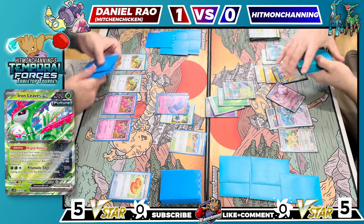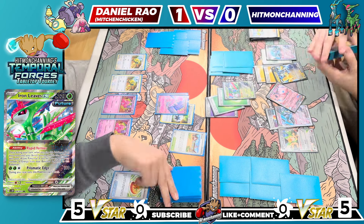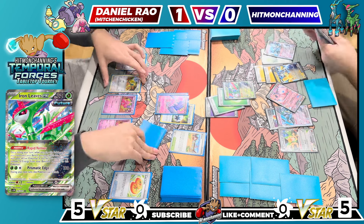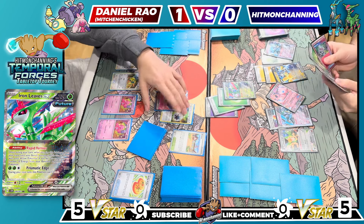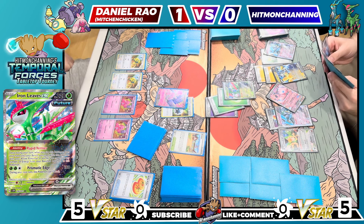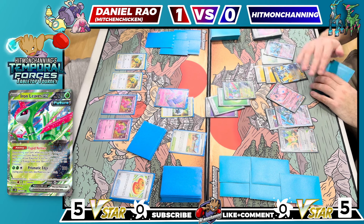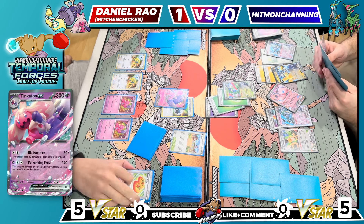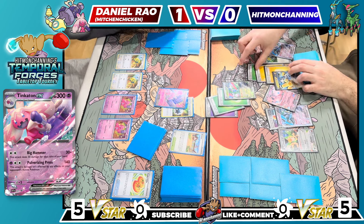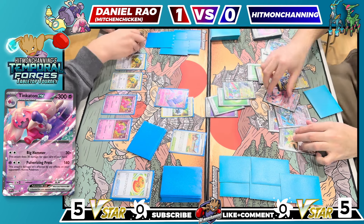I didn't attach for turn, so I can get an attachment off. I'm doing about 180 to 220 damage. 220 is pretty solid. I'll attach to my Iron Hands and go for Prismatic Edge for a nice 220 damage.